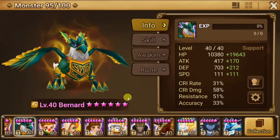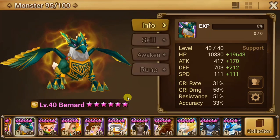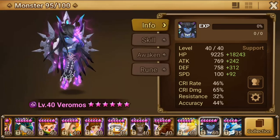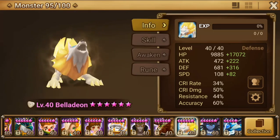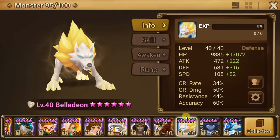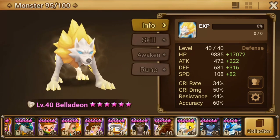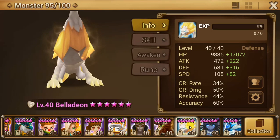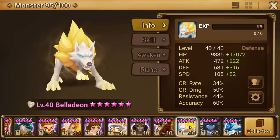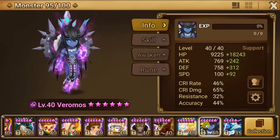For most of us, we probably need to just bring a Bernard, because even though you bring a speed lead, and Vero and Bella — that might be okay, because you go Bernard, Bella, so Bernard will speed buff, and Bella would more than likely have to use his skill to speed up the rest of your team, because the other two units are probably not that fast. And then, Vero will hopefully get some stuns off.